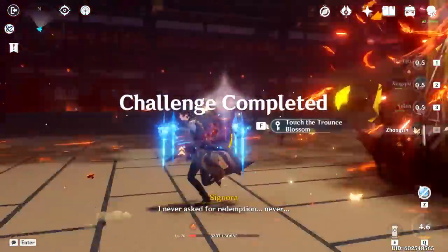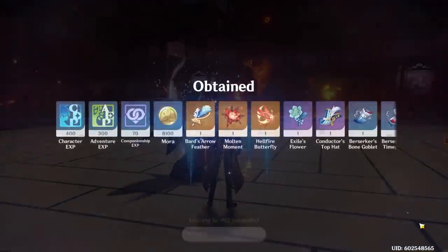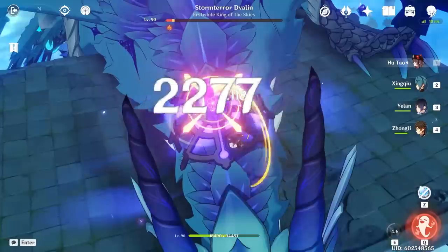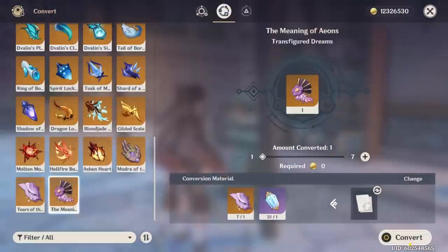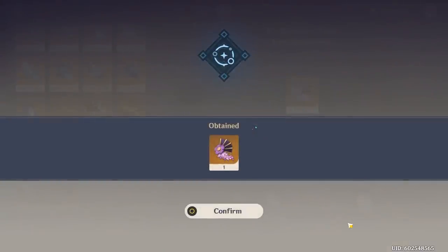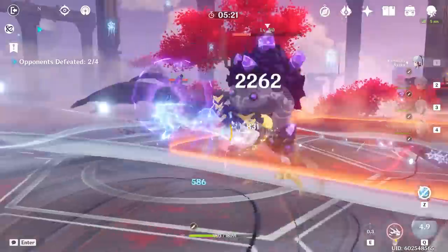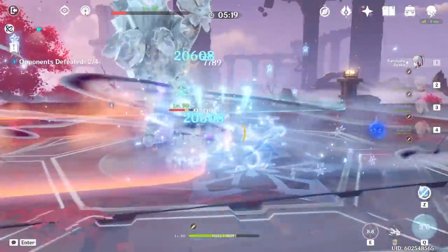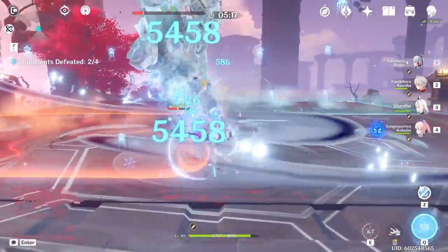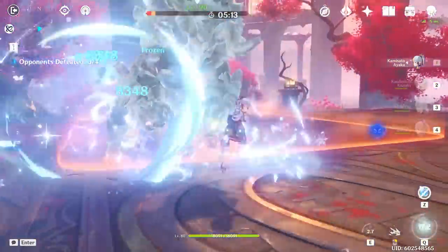With weekly bosses, you might get unlucky and not receive the talent upgrade material you need, but you know that as long as you keep farming, you'll eventually have enough dream solvent to make it happen yourself. Unlike artifact farming, these systems give you a clear end goal to work towards. You won't even have to use them if you get lucky, but if you aren't lucky, it doesn't completely invalidate the time and resources you put in.